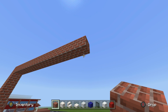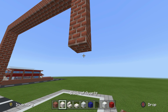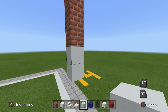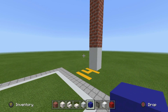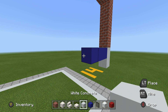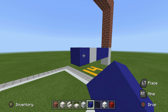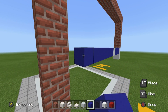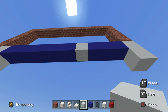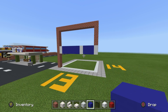Extend down by 4 — 1, 2, 3, 4. Then place 2 white concrete going down, and then 3 rows of blue concrete extending across from the white. Follow up with another layer of white concrete, then 6 layers of blue — 1, 2, 3, 4, 5, 6 — and then polish it off with a white concrete. These rows want to be 2 rows thick.